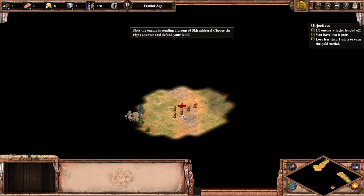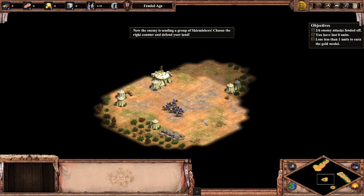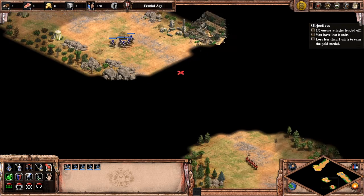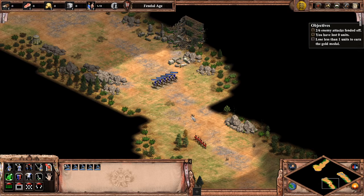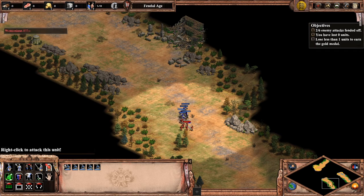Now the enemy is sending a group of skirmishers — choose the right counter and defend your land. Against the skirmishers you're going to want to choose the scouts. Scouts are very strong against skirmishers, and for this part you don't really even need to worry about microing. The skirmishers don't do very much damage at all.